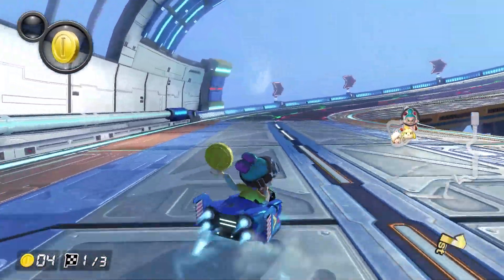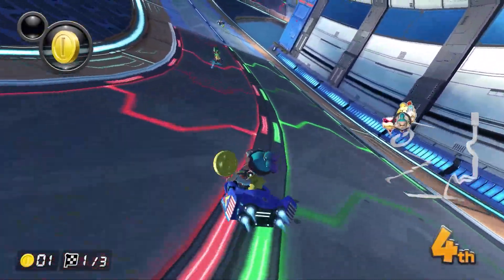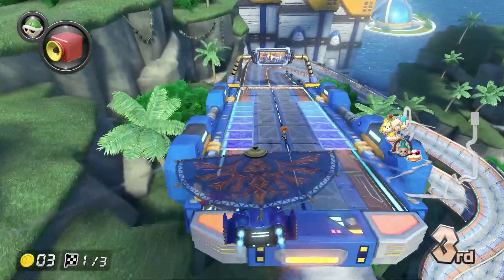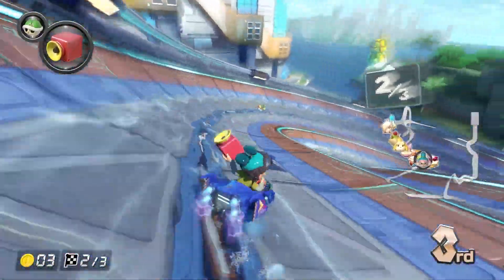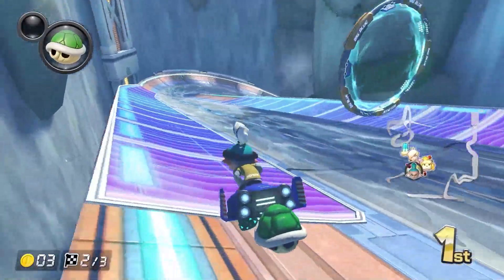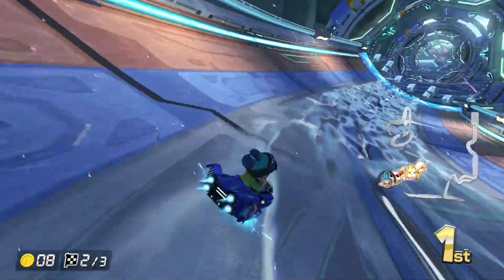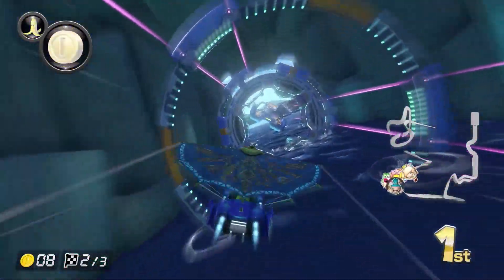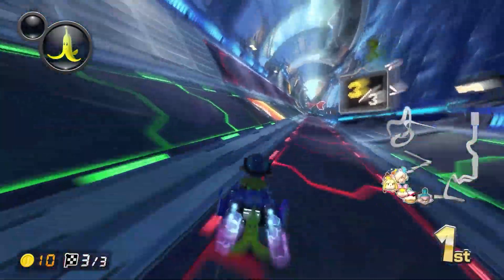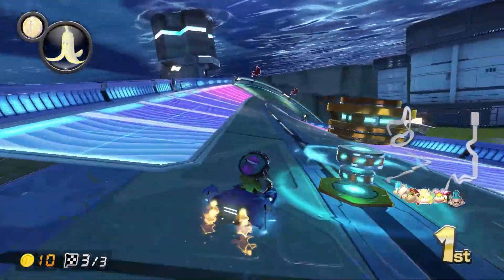That red shell took like 86 years to hit me — that was stupid. The pressure's kind of on here because I do have to beat Roy no matter what, and of course he's in first place right now. This is a section track, which are some of my favorite tracks. There's a shortcut you can do here in 200cc without a mushroom — I don't see a lot of people doing that shortcut. Even when I play online I never really see it. You don't even need a mushroom to do it, so do it, because it will definitely save you time.